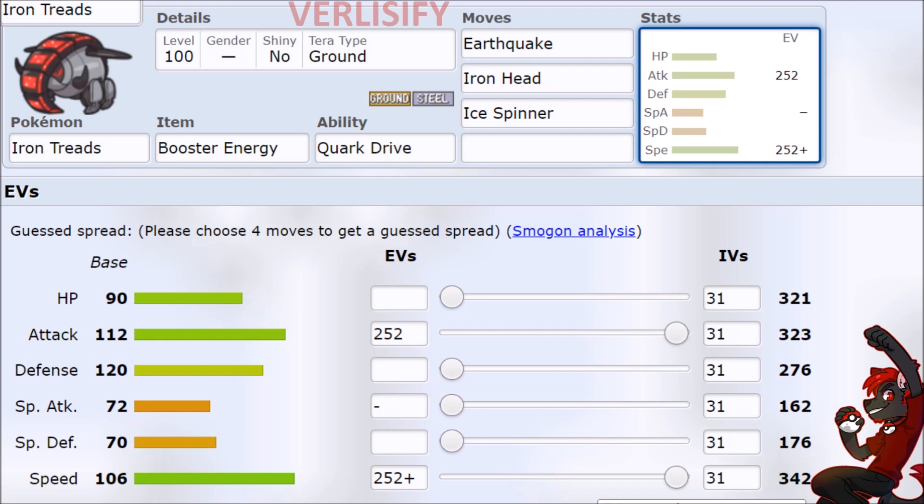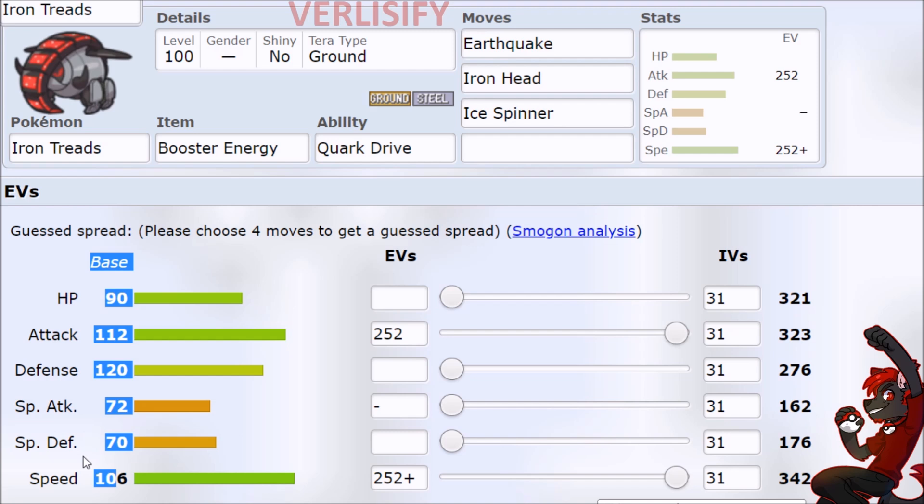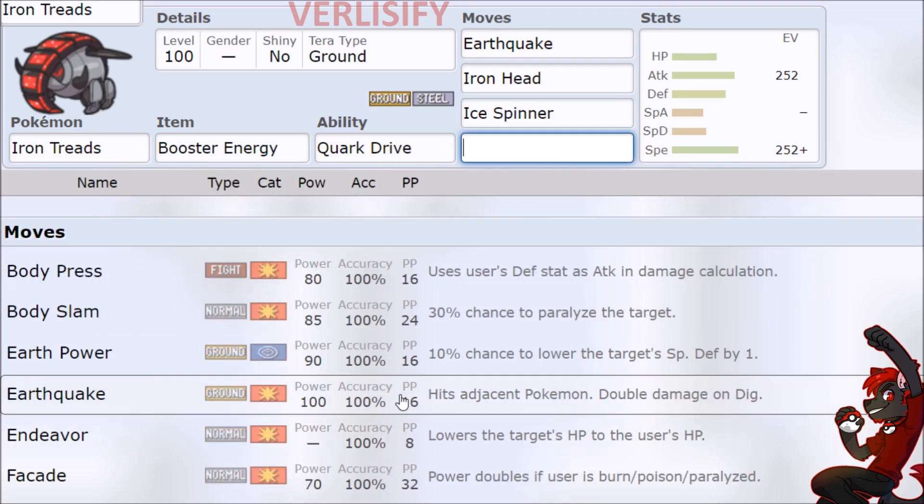After that, we have Iron Treads, which is a really weird physical attacker. 112 Attack, 106 Speed, with Booster Energy giving you that +1. That's going to be outspeeding Scarf 105s, 102s like Garchomp, plus one 100s and lower. So you naturally just kick up and start hurting things. If you go Terra Ground, Earthquake STAB on 112 Attack is going to find a lot of two-hit KOs but not many one-hit KOs unless you land those super effective hits.